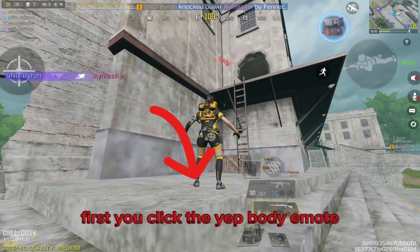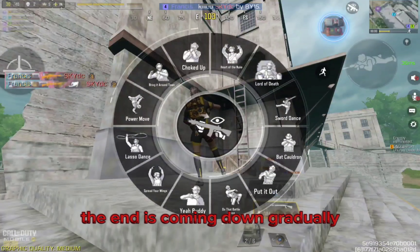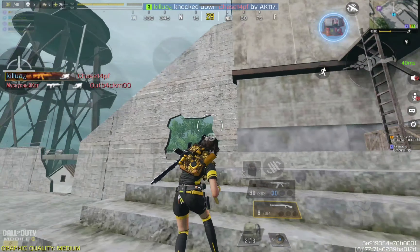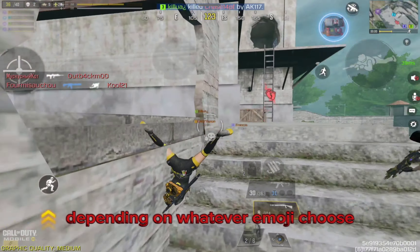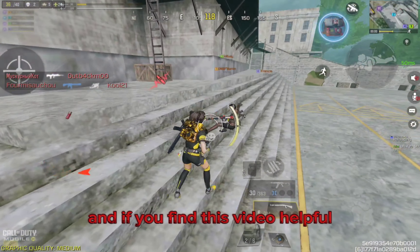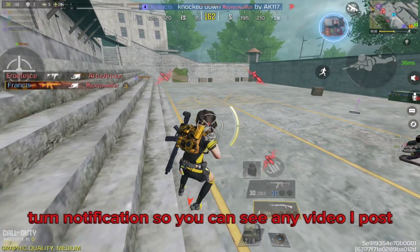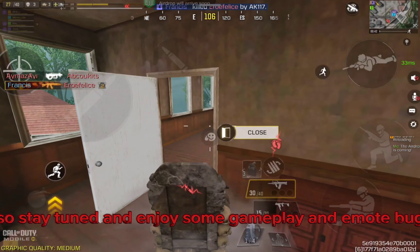To do the emote bug, first you click the yep booty emote, then you watch your character as the hand is coming down gradually, then you select any emote of your choice. If you perform the bug correctly, you'll see your character moving like this, depending on whatever emote you choose. If you find this video helpful, be sure to subscribe and turn on notifications so you can see any video I post. Stay tuned and enjoy some gameplay and emote bug.